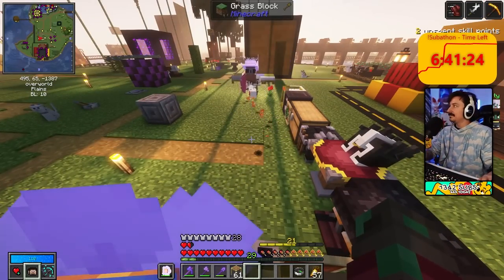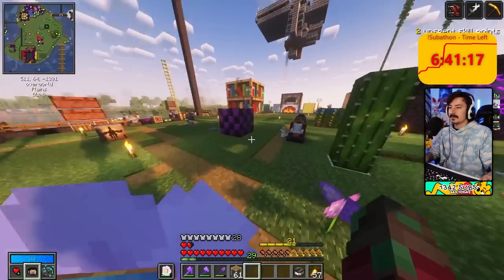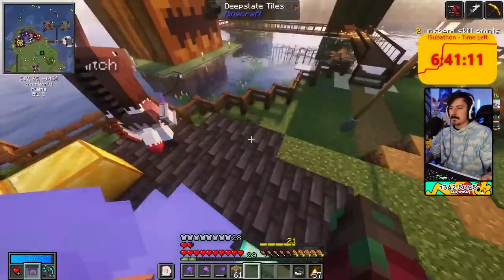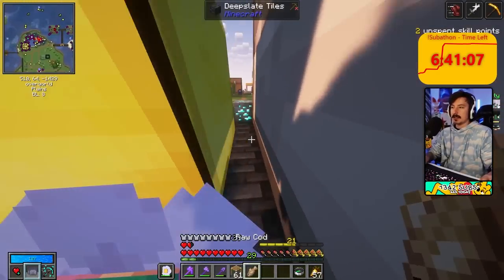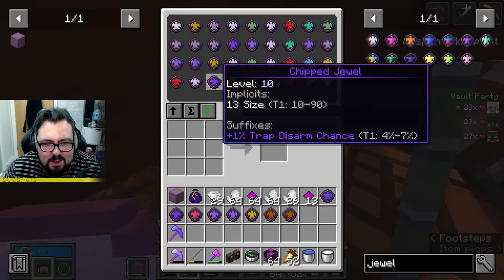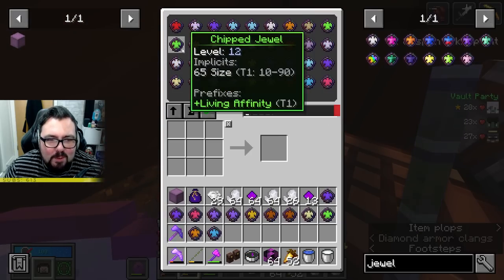I'm getting rid of every single gem or jewel that we have that is over the size of 30 that is not hammering. Apparently hammering you keep. Do that. Do the meta. Because it's going to lag out the server every time we look for jewels, so I'm just getting rid of the shit ones. Is that a server thing as well? You know how we were all lagging when we were looking up jewels? I'm just trying to save us getting shouted at by Harry and Hat Films.